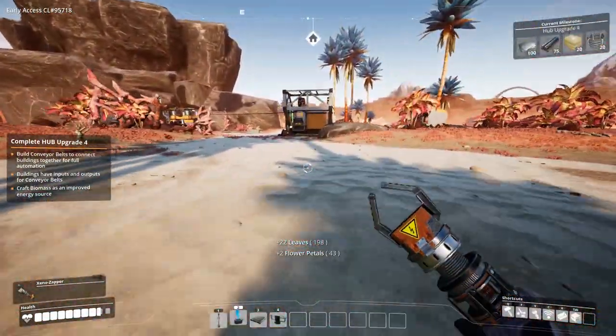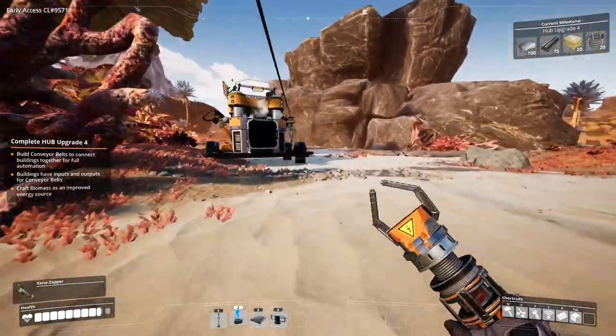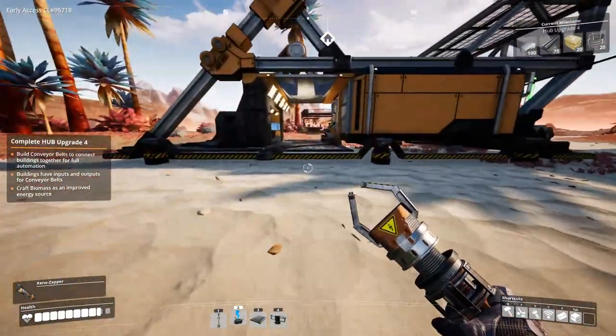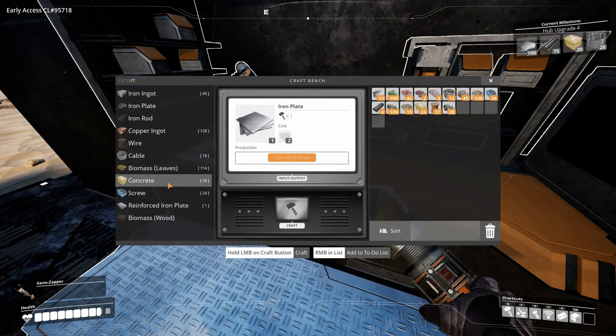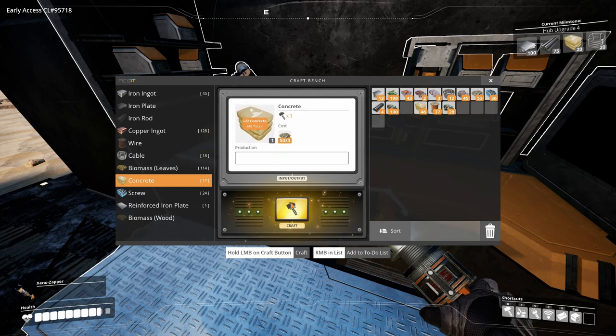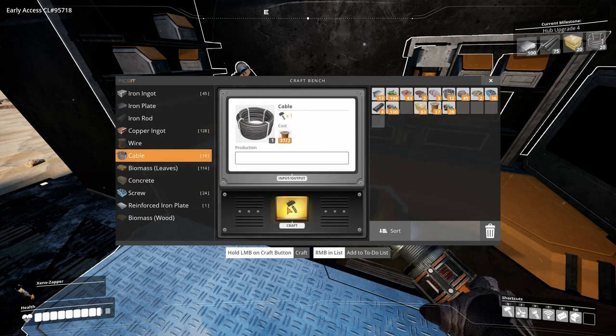The next thing we are going to build is a second worker so I can — we definitely need a second worker for now. We are going to make the concrete because it goes quite fast. With this level unlocked, I'm going to organize the storage facilities. We also get copper cable.